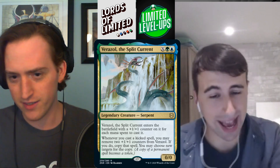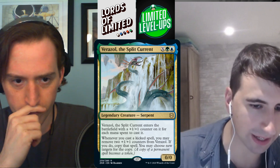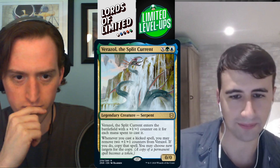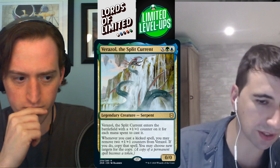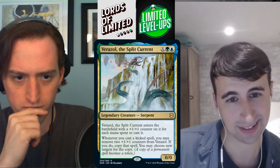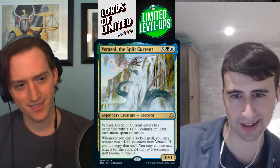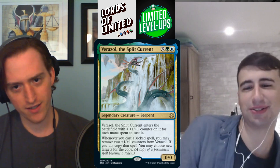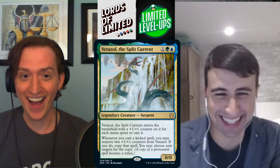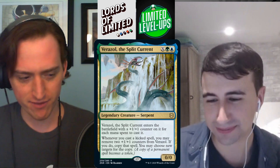Varazol, the Split Current — X green-blue serpent, 0/0 that enters with a +1/+1 counter for each mana spent to cast it. So with just blue-green it comes in as a 2/2. Whenever you cast a kicked spell, you may remove two +1/+1 counters from it to copy that spell. Copying a kicked spell is very powerful — effectively an Endless One plus a copy spell. B seems right.